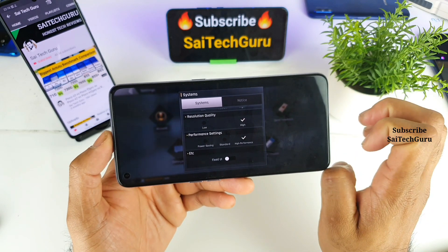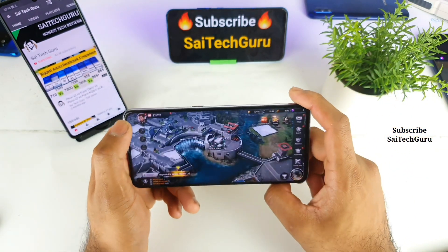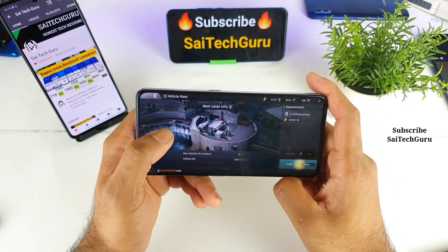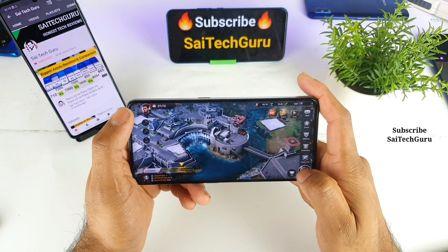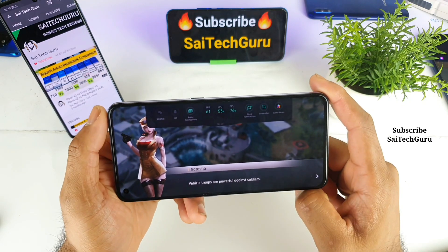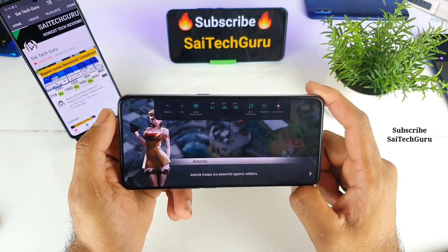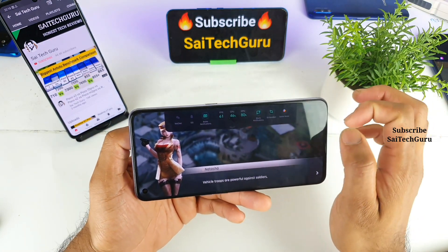Performance is also set to high — everything is set to the maximum. I was expecting to play at 120 FPS, but it's not working. I think the main reason is that even if the phone supports it, the game space is unable to display at 120 FPS. Some games that are actually supported at 120 FPS are not displaying as such, so maybe an update could fix this bug.